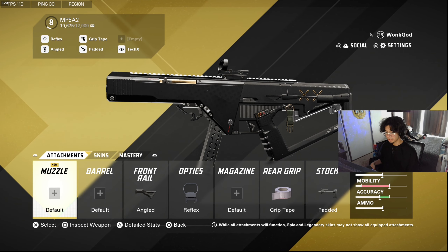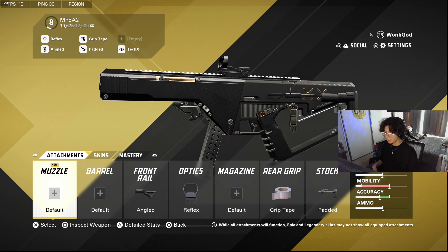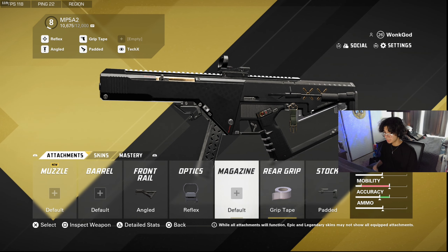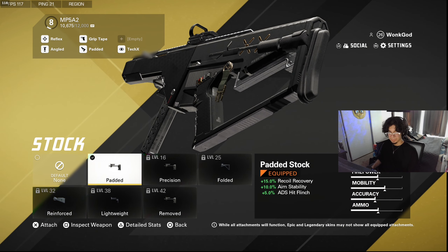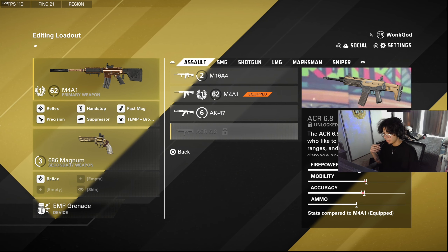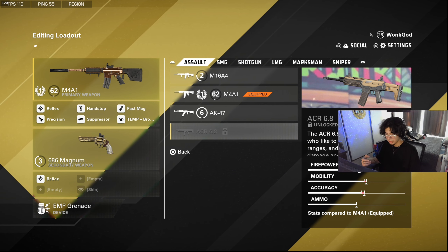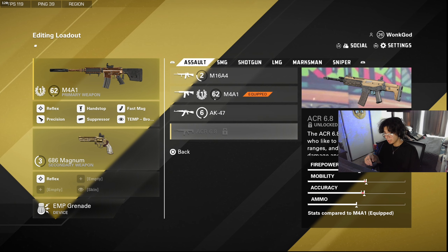For SMGs, I think the MP5 is really good. I have a front rail on it, iron sights, grip tape, and a padded stock. If you want a different gun than the M4, I'd use the ACR — it's not unlocked right away. To unlock the ACR you need 25 long shots with an assault rifle.